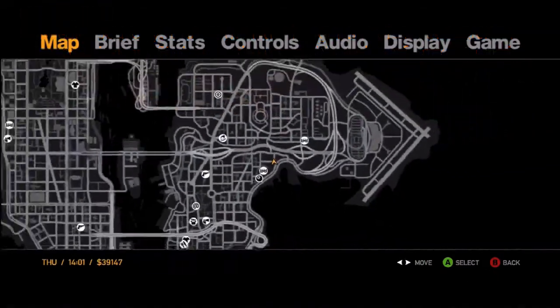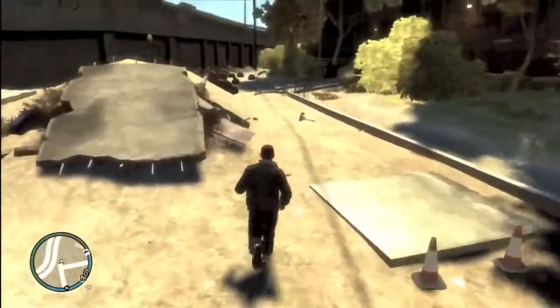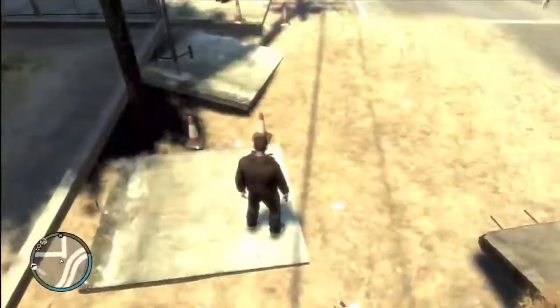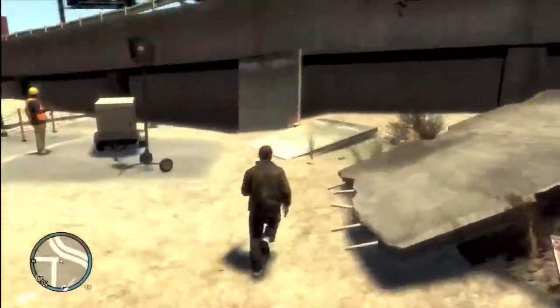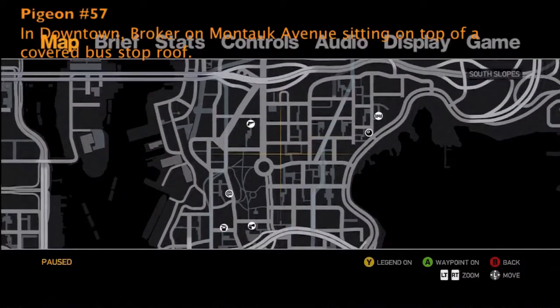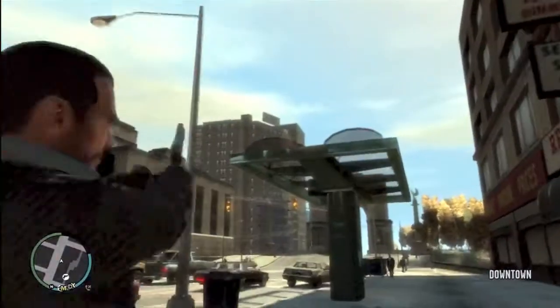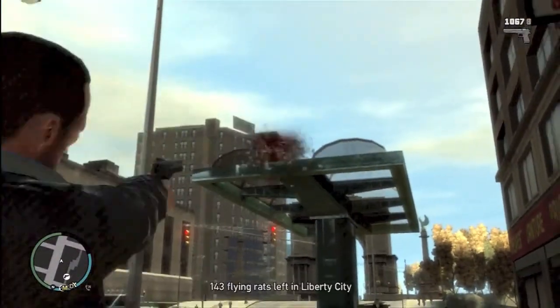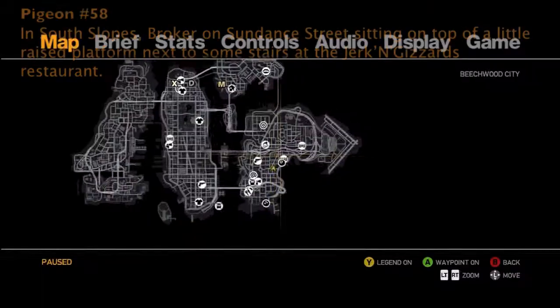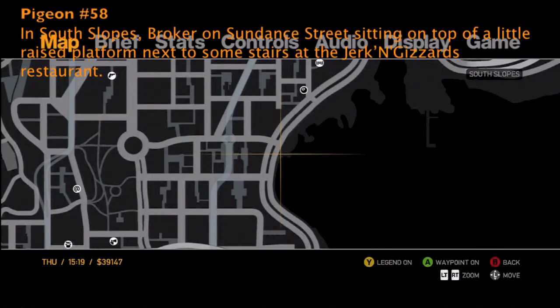Number 56 is also in Beachwood City, Broker. It's near the Burger Shot in a construction project going on, sitting on the ground next to a slab of concrete, or right on top of that slab of concrete. Number 57 is in downtown Broker, sitting right on top of one of the covered bus stop roofs — an easy one just off the side of the big main road there in downtown Broker.